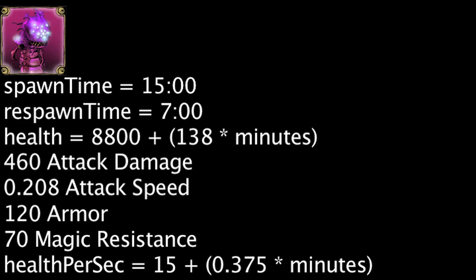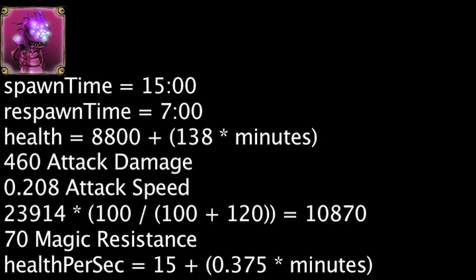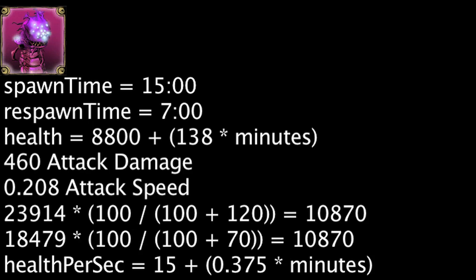Based on Baron's armor and magic resistance, it will take 23,914 physical damage or 18,479 magic damage to kill Baron Nasher at the 15 minute mark, not taking health regeneration into account. These values will increase by 303.6 physical damage and 234.6 magic damage for each minute past the 15 minute mark.